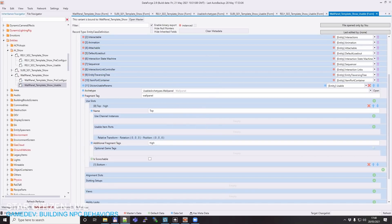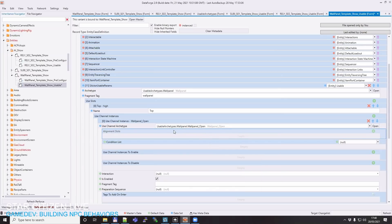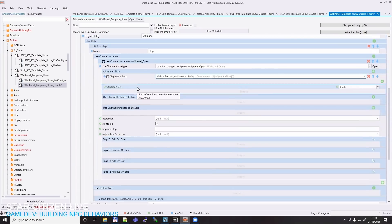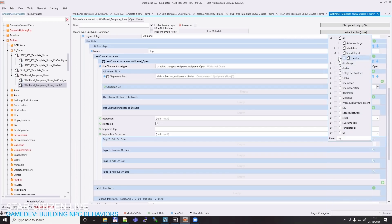Then we do the use slots. In this case we need two versions — top and bottom — mostly for the workflow design purpose. Two use lots doesn't necessarily mean two people can use it at the same time. People can use it simultaneously only when the alignment slot they're in is free, the use slot they're associated with is free, and the use channel is free. Both use lots reference the same alignment slot, so you can't occupy the same slot with two people. The top use lot represents the top relay, and the bottom one represents the bottom relay. The fragment tag for the top one is called 'high,' as we saw in Mannequin.